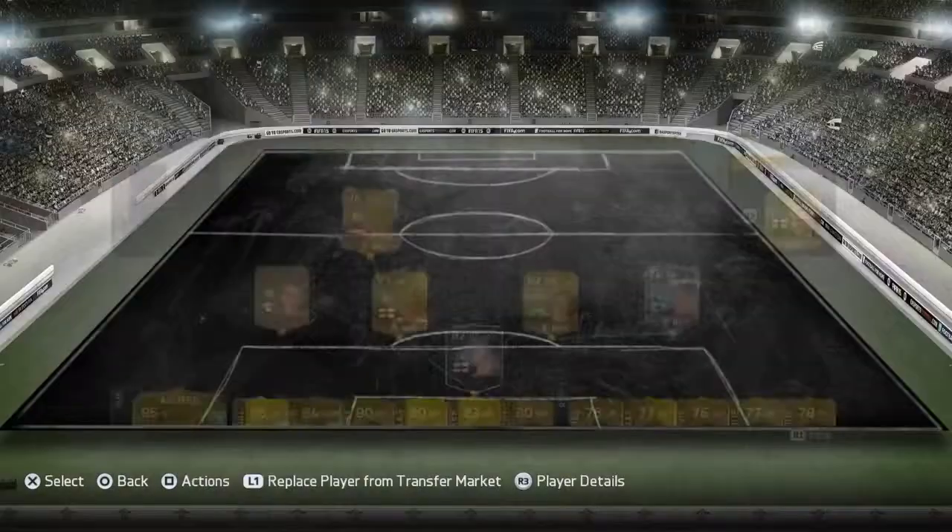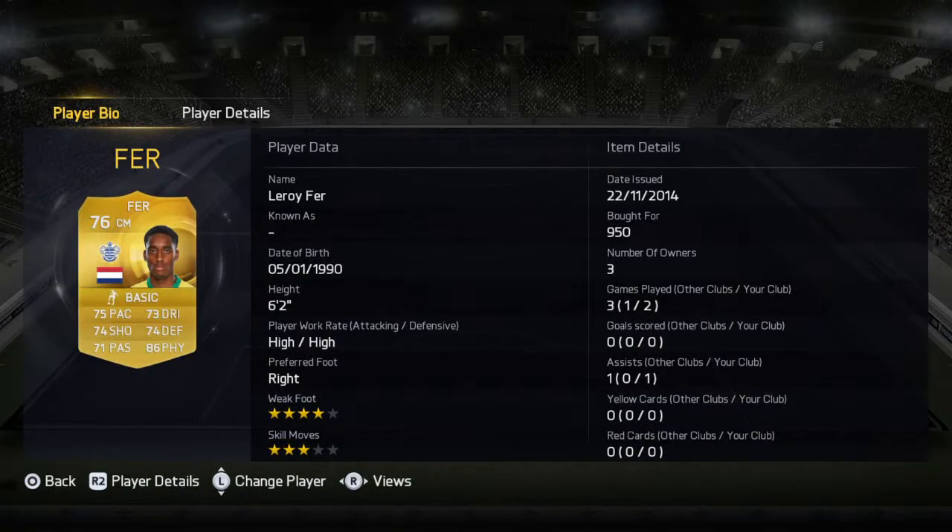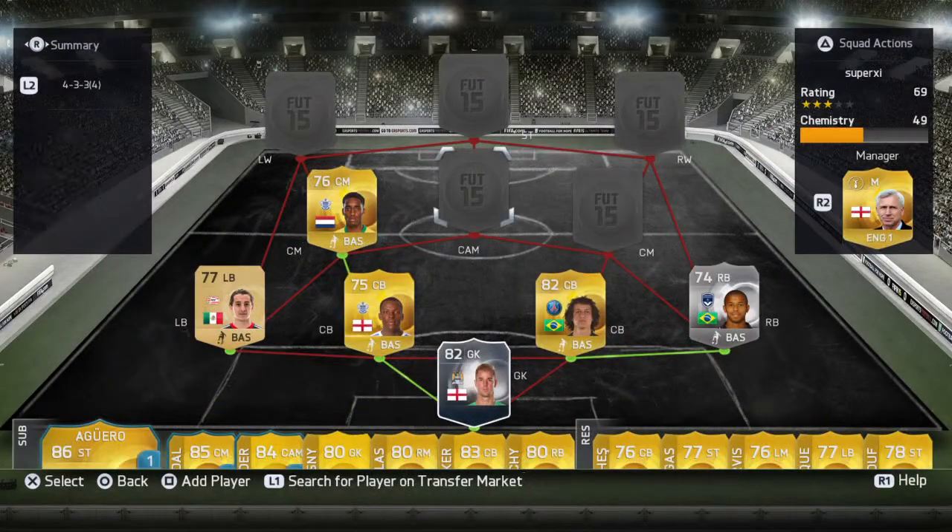In the center mid we have Fare - he's very physical and also has a nice link up with Nkuchia. Sorry, I'm really bad at names guys. He's also got four star weak foot and he's six foot two, so that should make him a nice mid player.